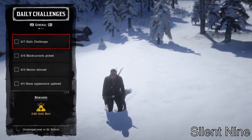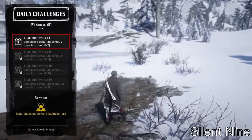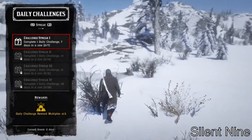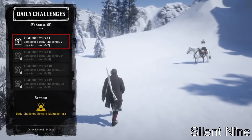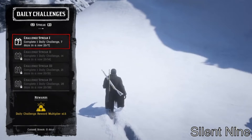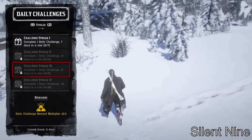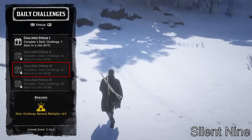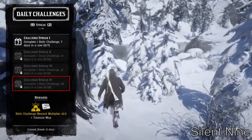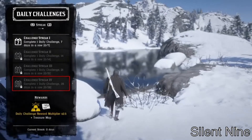Here's how the streak multipliers work: after 7 days in a row, your gold goes up 1.5x. After 14 days it goes up 2x. After 21 days it goes up 2.5x. After 28 days you get a treasure map and stay at 2.5x. You can visit a place or do similarly quick tasks — all daily challenges can be completed within an hour.